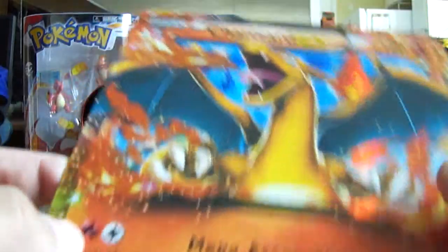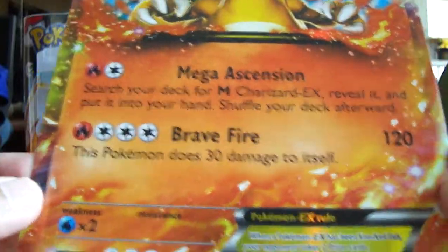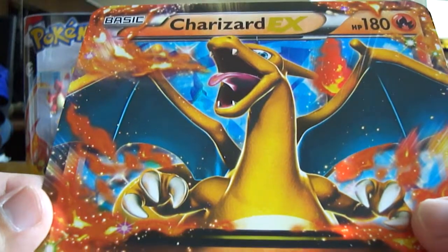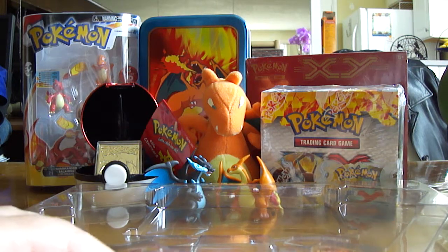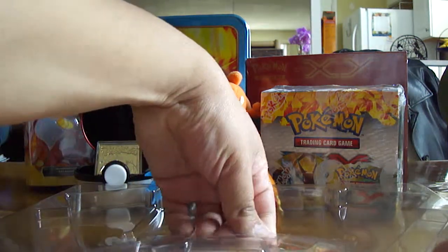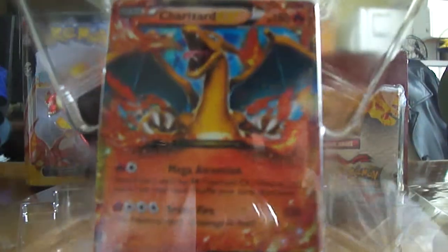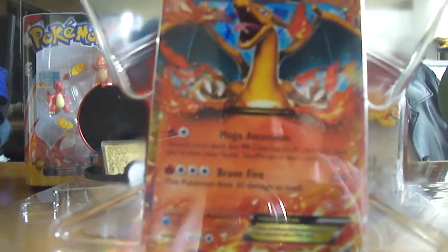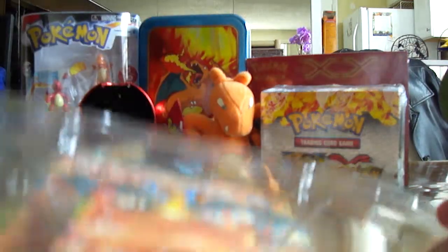Here we got the Charizard EX Black Star Promo — see that right there? That is just oversized. Very nice. Obviously you can't play this in the game, but it's a collector's item. And then we have the same exact card but just smaller — also a Black Star Promo.